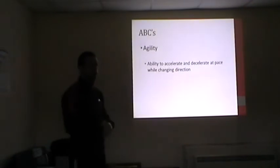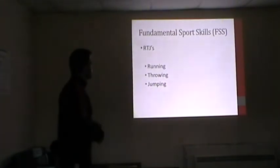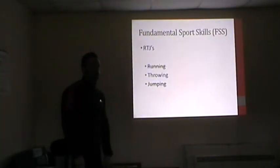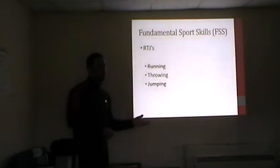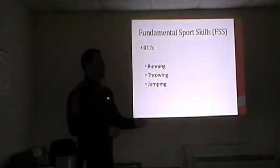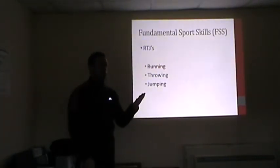The next category is RTJ — running, throwing, jumping. We've seen running and jumping already, so we're concentrating on throwing. Throwing doesn't take place in Gaelic games as such — but what about when we strike the sliotar? We throw it. In preparation for a hand pass, whether in football or hurling, if they can't throw the ball underarm they'll never get the action of bringing the other hand into play to hand pass it. They'll never get the hand pass if they can't throw it underarm.